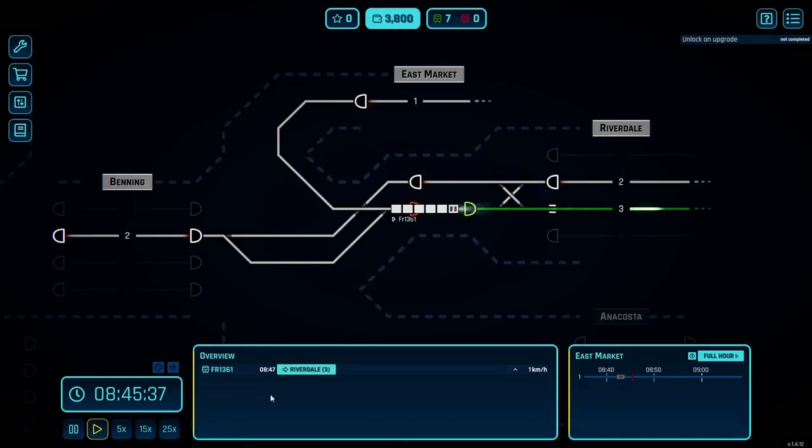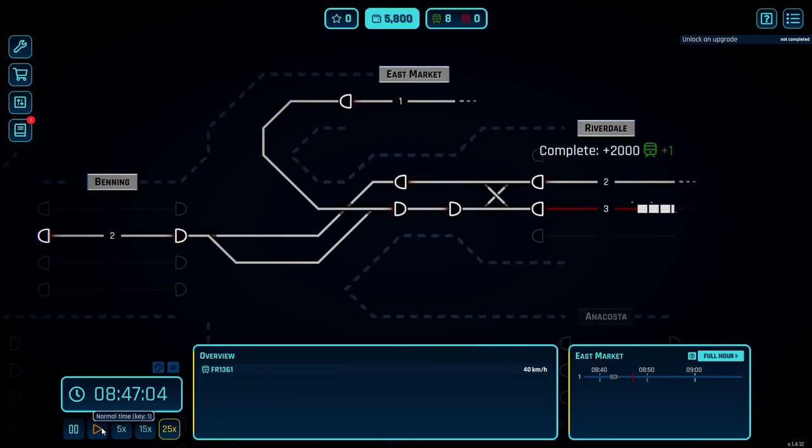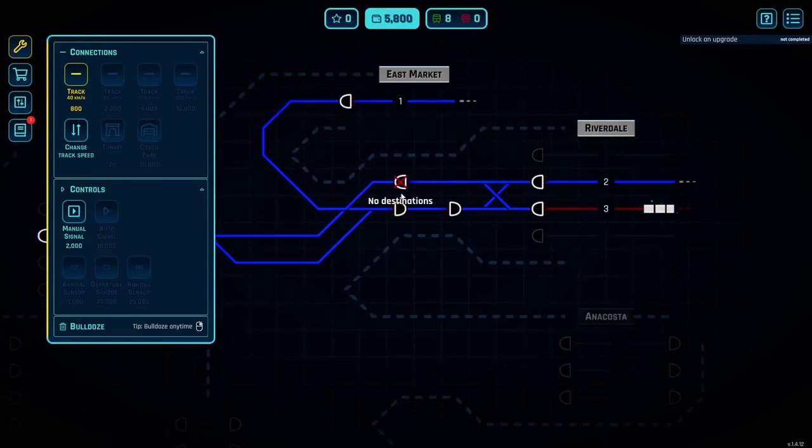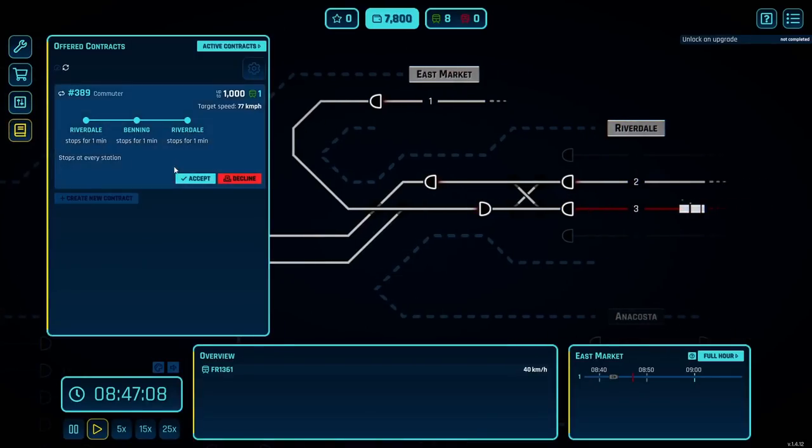As soon as the train clears — boom — we clear the route, and we'll see if we get a delay or not. Nope, no delay, so that works out great. We'll save a little cash and get rid of that signal. We want signals on the entry to interlockings, not on the exits, in this case in this game.